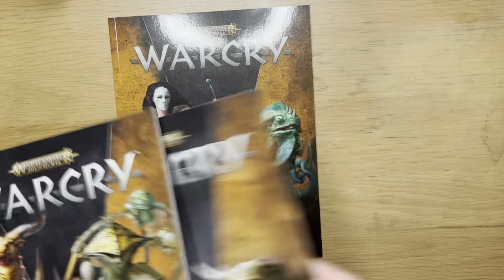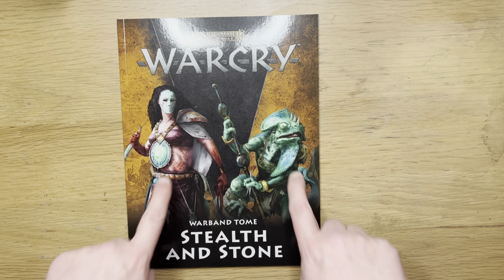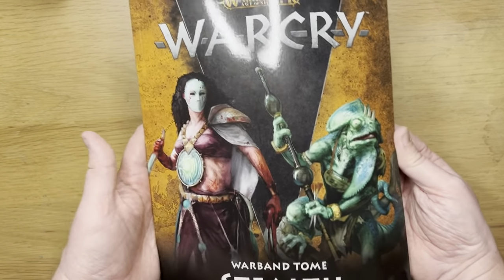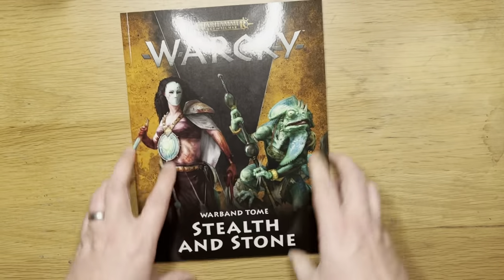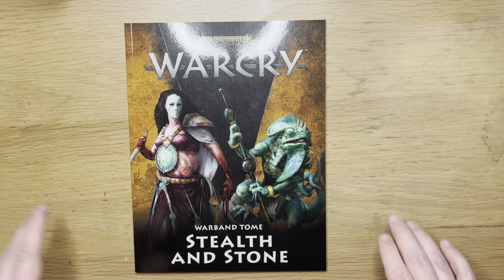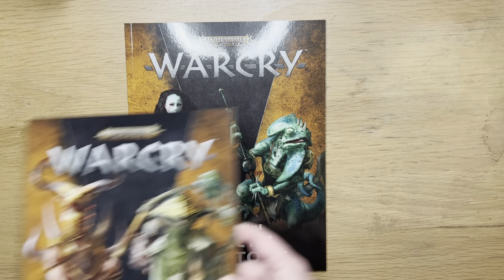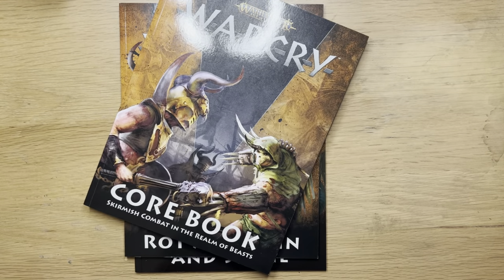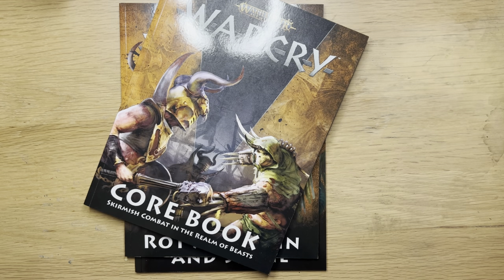Not long after that we had the Sundered Fate expansion, which gave us two new warbands, some more terrain, a campaign, a warband tome which doubled as a campaign book, and more battle plan cards. There were no dice and no core book, so those could be bought separately. There's also another warband — the Legionnaires — released on its own, whose stats only come with the cards in that box.